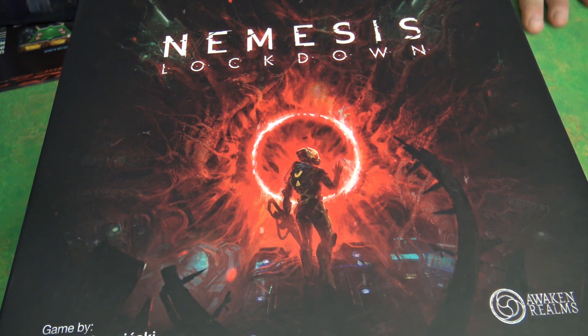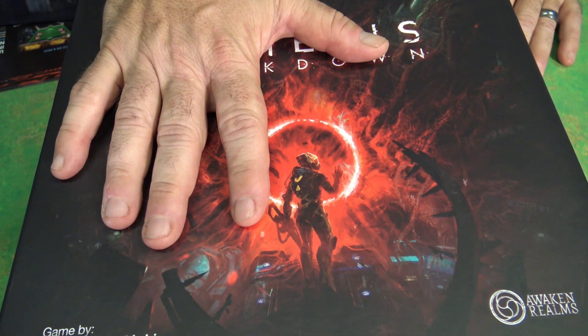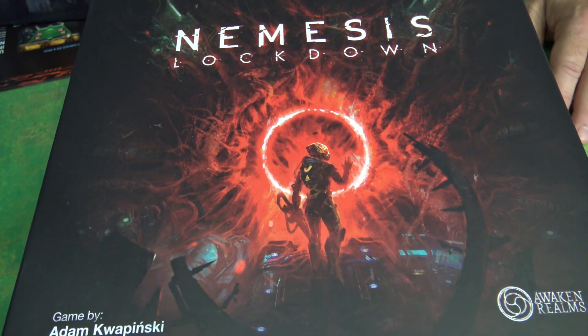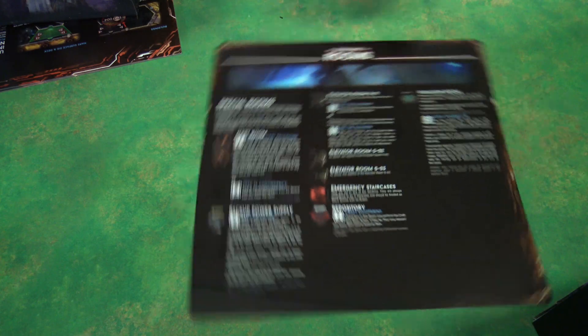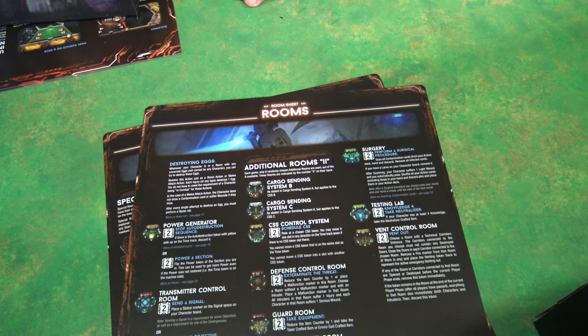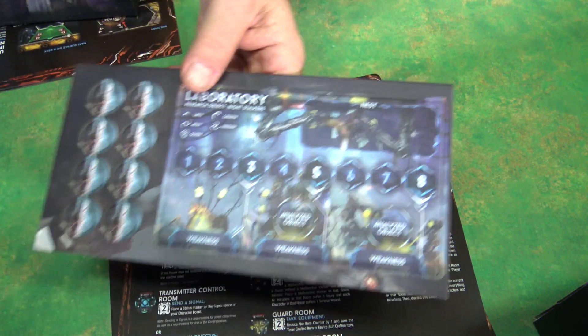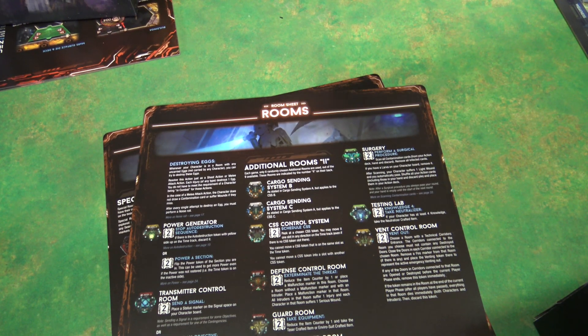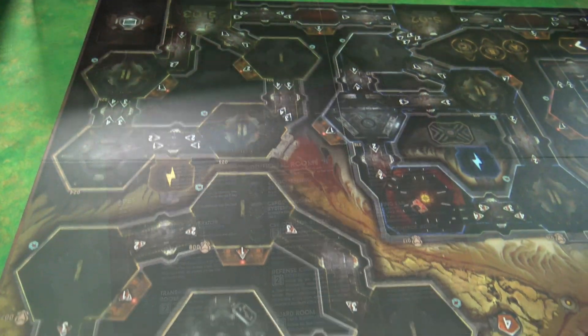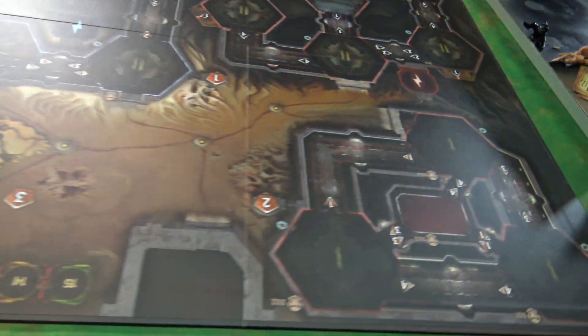Let's go down to the table and take a look at what's inside. This is the retail version of Nemesis Lockdown. You're going to get room cards, which explain all the different rooms you'll be negotiating, you get your laboratory sheet, and of course you get your massive board — and wow, look at that, it really is massive.